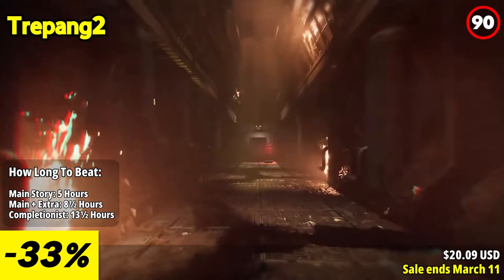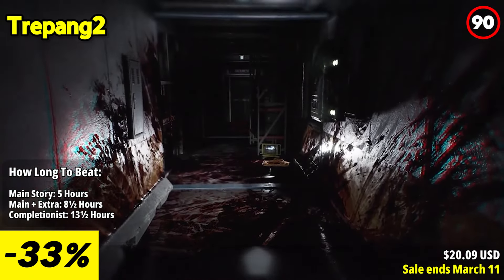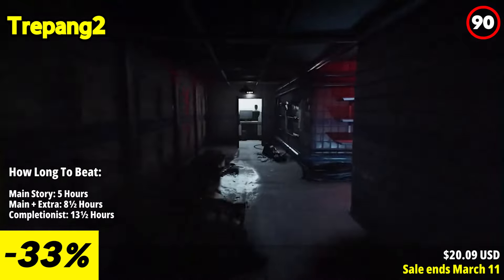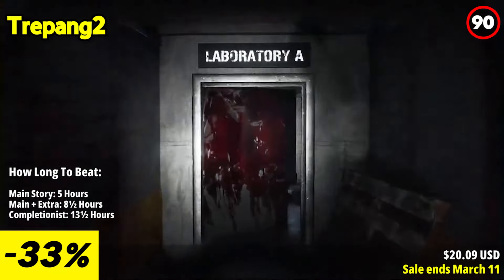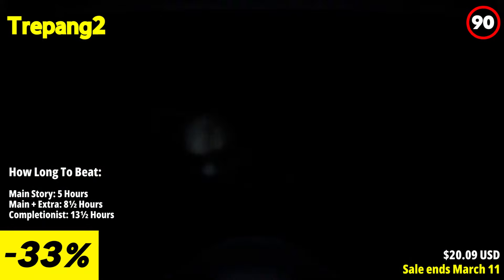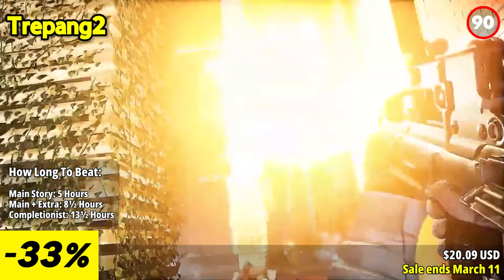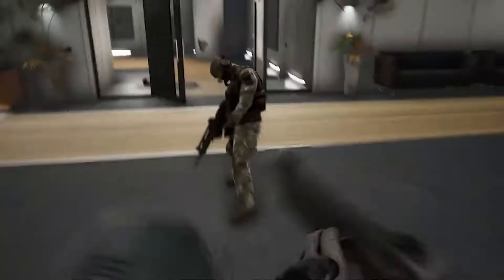Trepang 2, a gory action-packed FPS, thrusts players into a near-future world where they become the ultimate badass. As an escaped soldier with no memories but supernatural abilities, embark on a quest for revenge against those who wronged you. With devastating punches, sneaky stealth tactics, and explosive weapons at your disposal, leave a path of destruction in your wake. In this explosive single-player story campaign, break free from a heavily guarded black site and uncover the truth behind your enhanced combat prowess. Face off against waves of heavily armed mercenaries, utilizing superhuman strength, speed, and time manipulation to outmaneuver your foes.